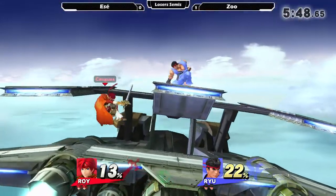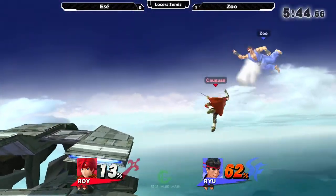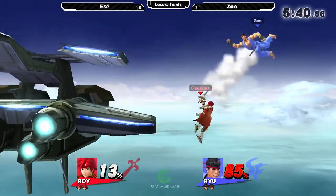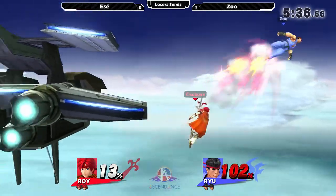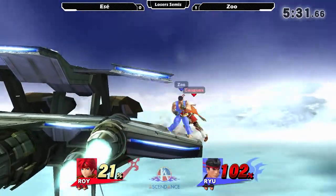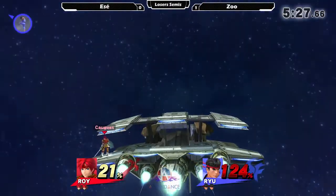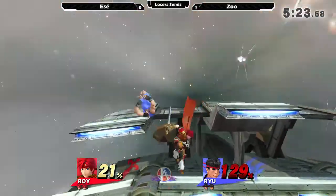Anyway, let's get back to the game. Zu is really using neutral airs as a good combo starter. Great edge guards by Roy. That's one thing he has really been amazing at — edge guards. Ryu's linear recovery is going to hurt him though. That's what helped Zoo control, like, the doubles. Somebody would fall off and both characters would be offstage, and Zu would just be taking care of them.